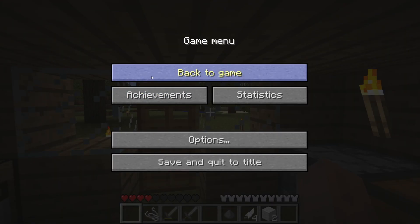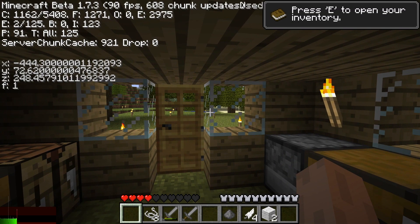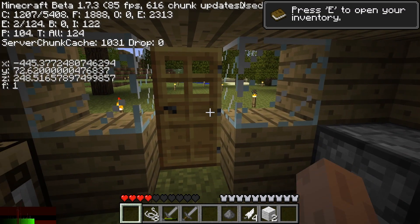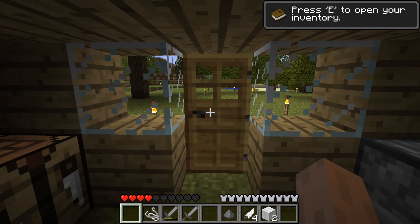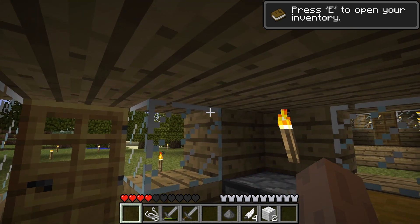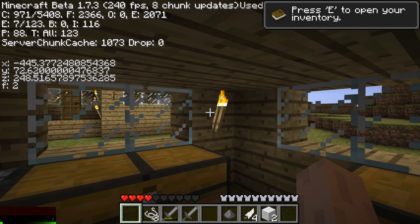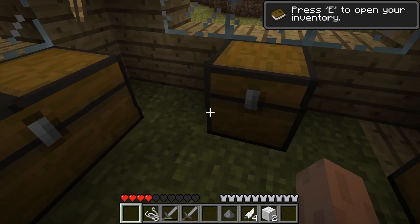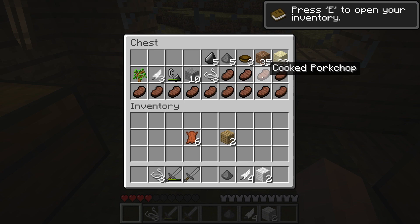It feels good to be back, and this time we're in Beta 1.7.3 — we got the sounds and we got the nostalgia. This was the last version of the game before they added the hunger system. My main objective today is to build and hopefully finish my house, but we'll be doing mining and resource collecting as we go.